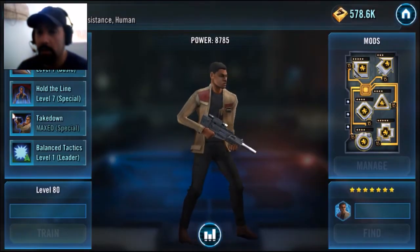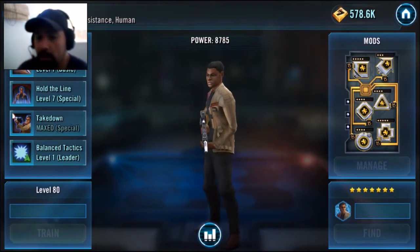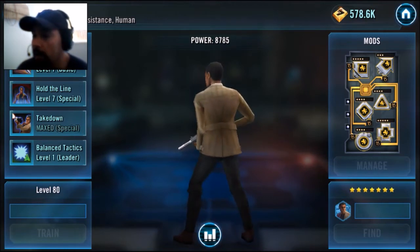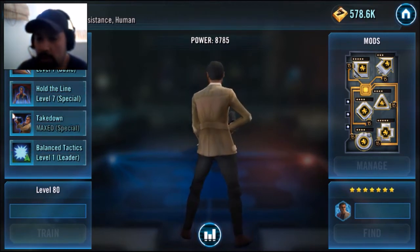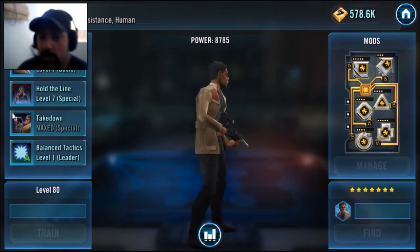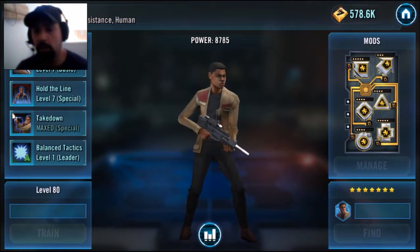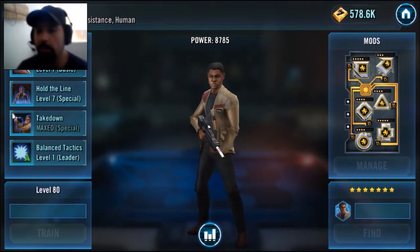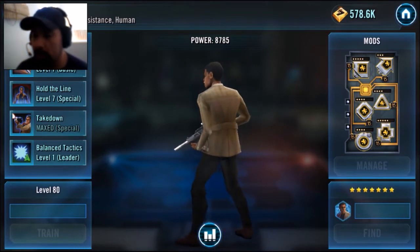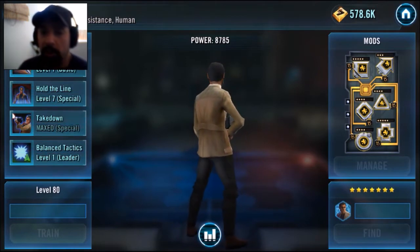Here we are — it's Finn, that light side tank resistance human, provided by my ally Re-7-A-Goal. As you can see, this one's seven stars, level 80, power level of 8,785. That's almost a thousand more power than what Swagagaga says his max should be. He's beefed up with all health mods. We'll get to those numbers in a bit, but let's take a look at his abilities.